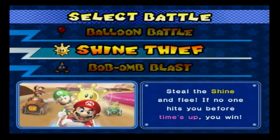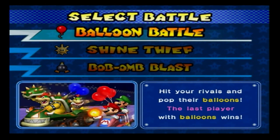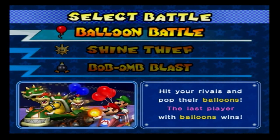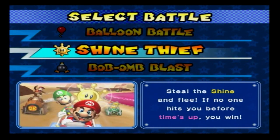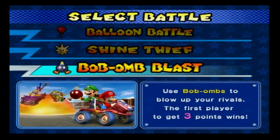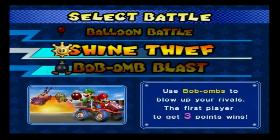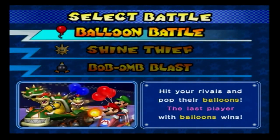We have three battle modes to choose from: Balloon Battle — hit your rivals and pop their balloons, last player with balloons wins; Shine Thief — steal the shine and flee, if no one hits you before time's up you win; and Bob-omb Blast — use bombs to blow up your rivals, first player to three points wins.